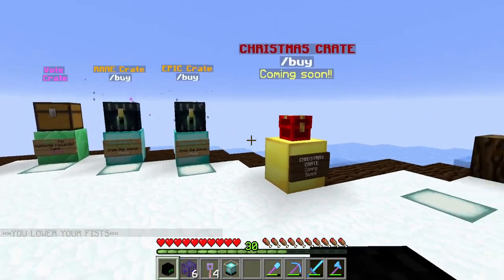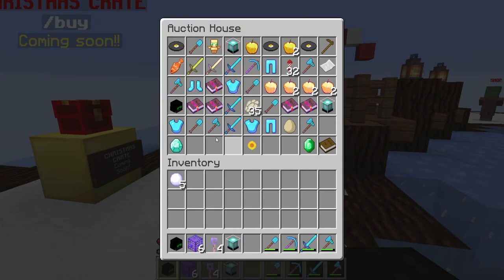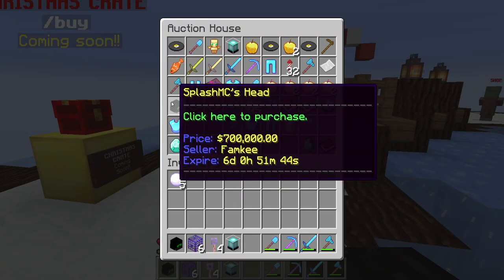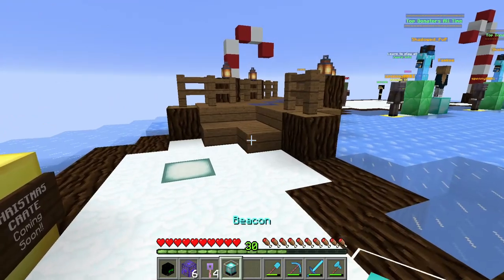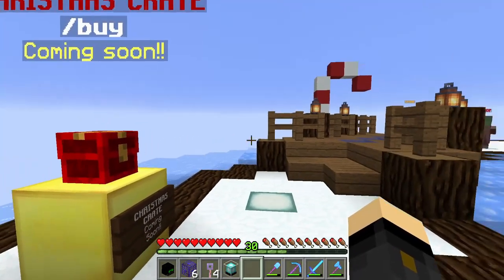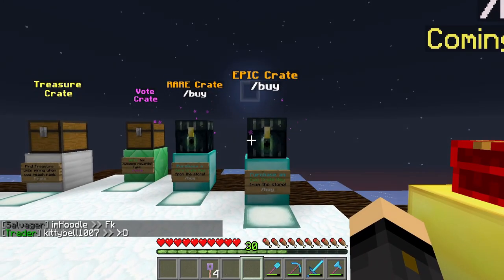Oh my god — yes! We got Splash's head! I am so pleased. That is so cool — it's a one percent drop on the last crate key. Look here on the auction house, someone was going to sell this head for 700k, and I was probably going to buy it if I didn't win one. But now that I've won it I don't have to. That is awesome — some awesome drops right there!